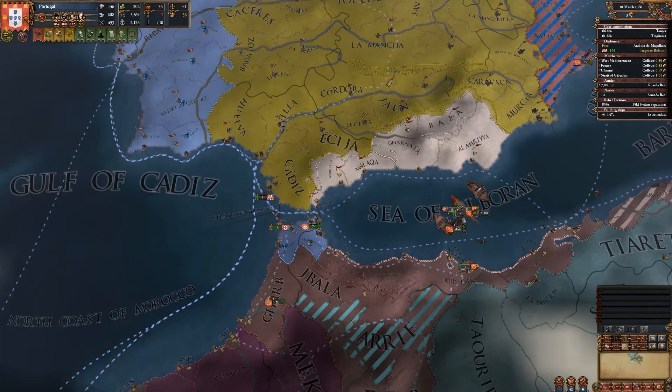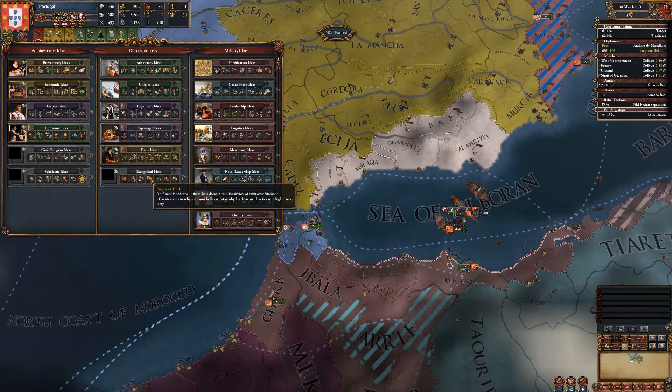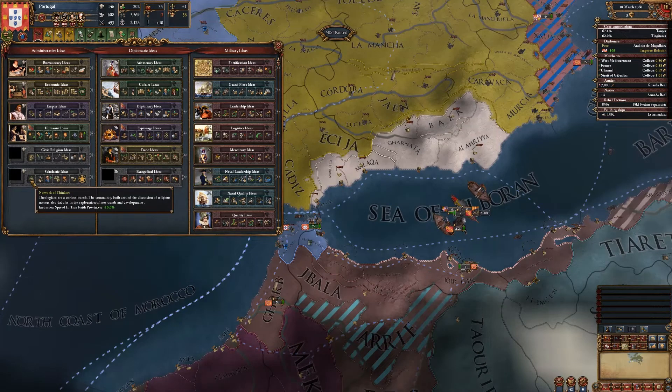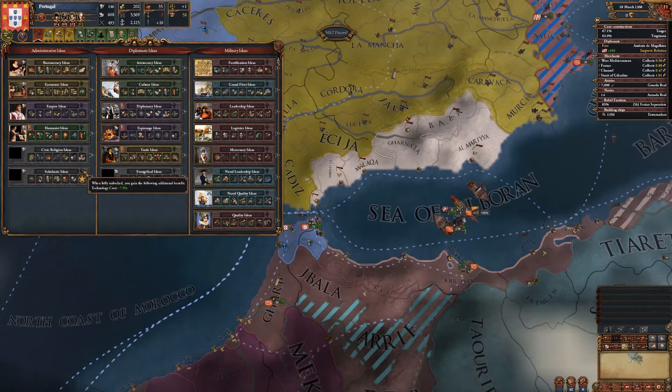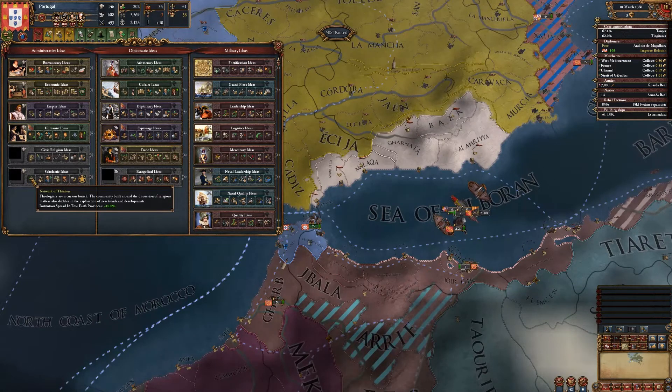For my next idea group I'll probably do Scholastic. I was thinking Trade or Evangelical, but since I want dip tech I don't want to do a dip idea group. Scholastic, if I can complete it, would give negative 7.5% tech cost reduction, plus a little bit of knowledge output, idea cost reduction, tolerance of heathens, institution embracement cost reduction, an extra advisor, a little bit of prestige decay, and institution spread in true faith provinces — so this will also help me get commercialization a little bit faster.